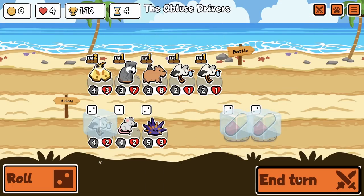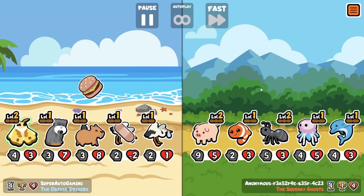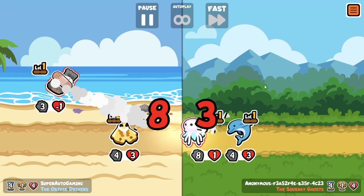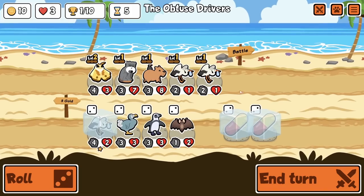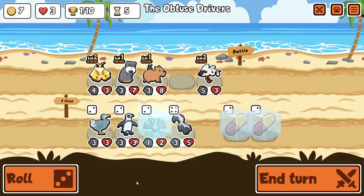Do we win like this? I have no idea — it's turn four though, I don't care, I'll do anything. Not the dolphin. It's looking like an easy loss, super easy. Did we get a level though? Oh, and we have the bat here — that's lovely. Yeah, let's level into a skunk.